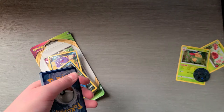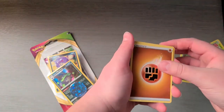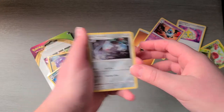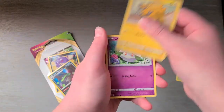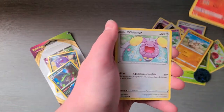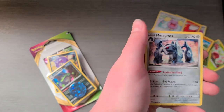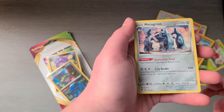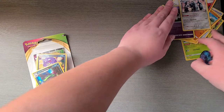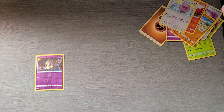Code card. We got Fighting Energy, Drone Rotom, Swoobat, Xactril, Joltik, Cottonee, Mudbray, Slugma, Whismur, Duskull, a rare, and Metagross. Not too bad. We got the holo and then our rare.